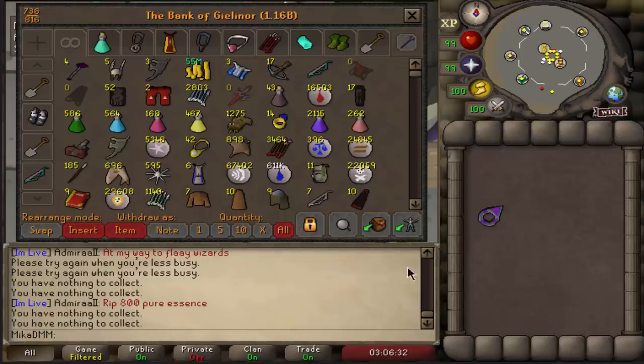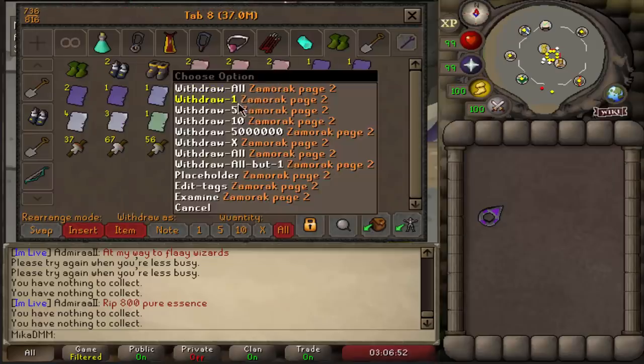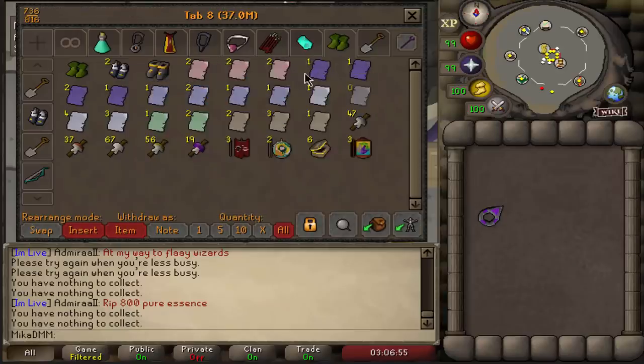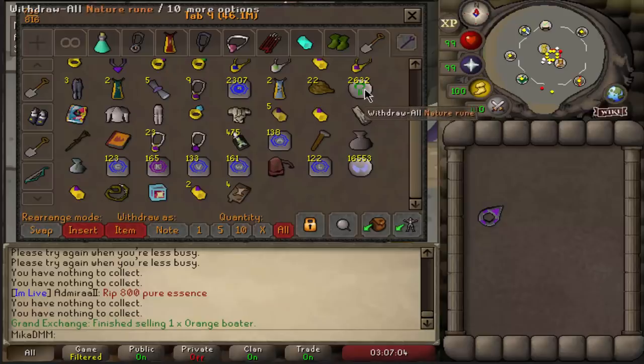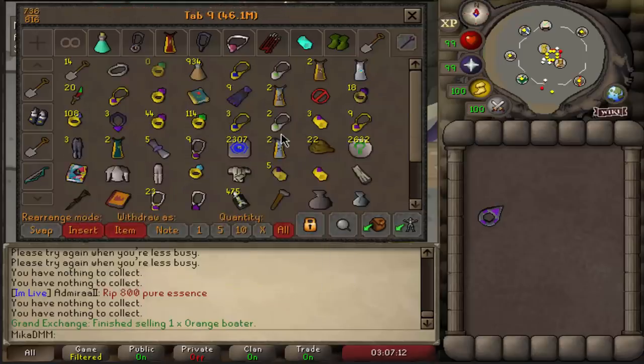We ended up making about 4 million just selling junk, and we still have this page right here that's worth about 37 mil. But I believe I can wait till ranger boots are worth a little bit more again, and these pages to go back up in price — I believe they will, because not that many will be doing clue scrolls anymore, and once you use the pages they basically disappear from the game. So the price of it at the moment is about 37 mil, not too bad.